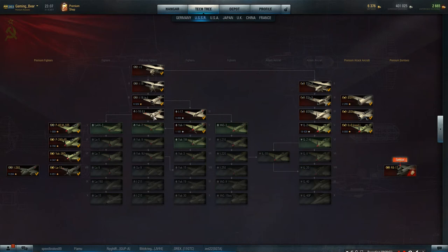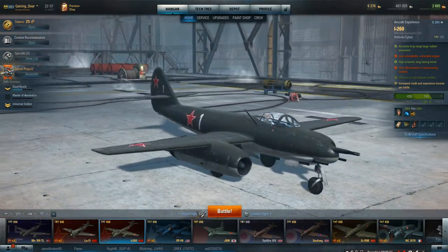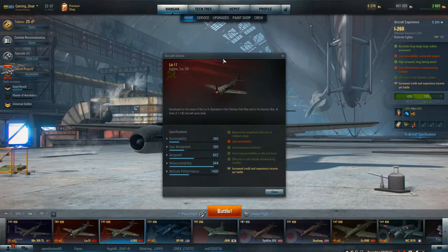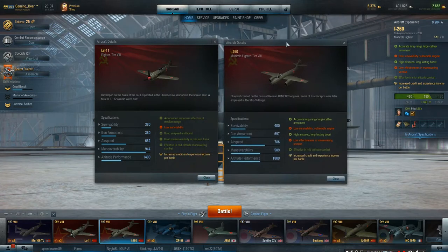Hi guys, Gaming Bear here. We've tested almost all the premiums - we're working our way to the RB17, and there's also the I-260. Looking at it in the hangar, this is a special premium costing about 12,500 gold - really not cheap. Let's check out the LA-11 and compare it to the I-260 to see what this bad boy offers.